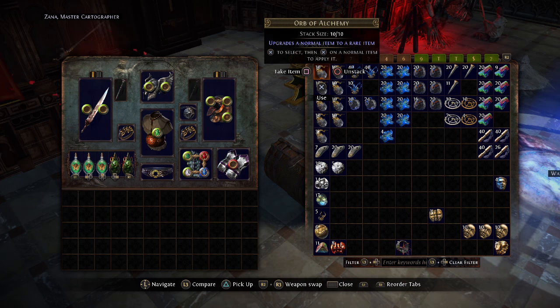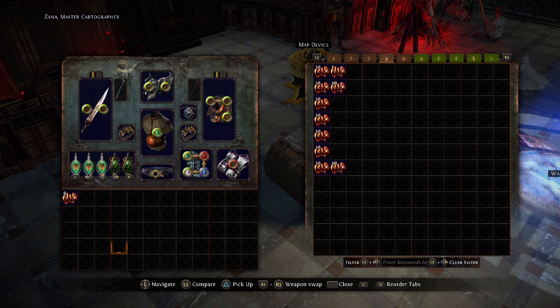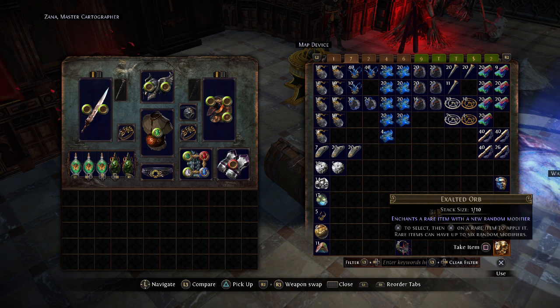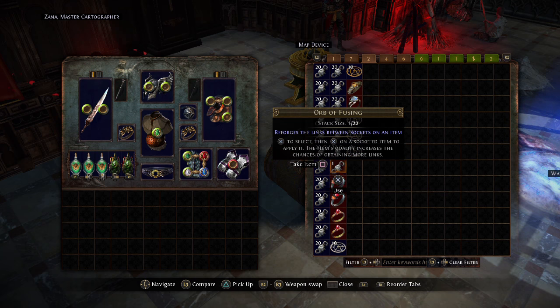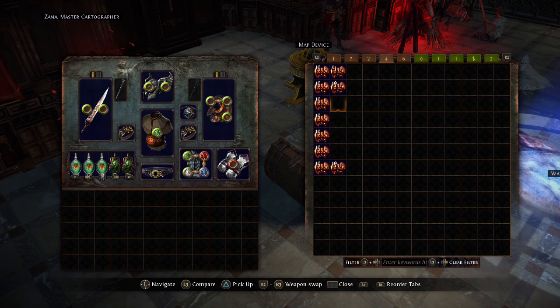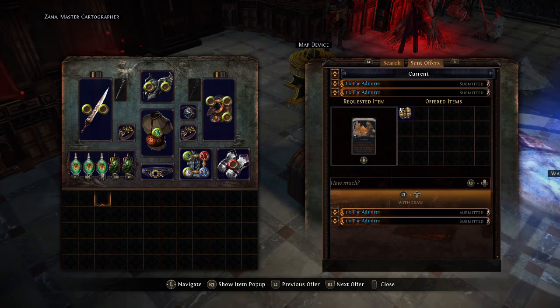So yeah, ultimately at face value — without taking into account the crappy currencies which could take days to sell — some of these val orbs can go into the other tab. We have quite a lot of miscellaneous currency: 300 in divine orbs, about 80 exalt for the one exalt we got, another 150 to 160 chaos worth of fusings. The sextants I've never tried selling.